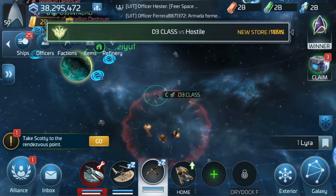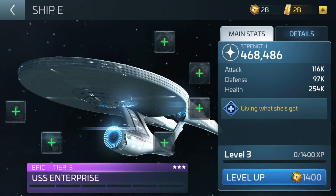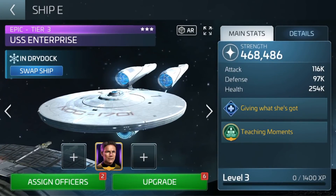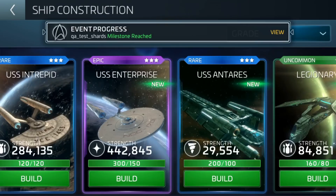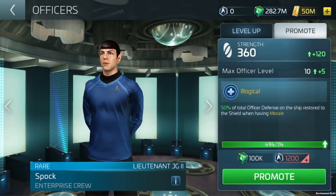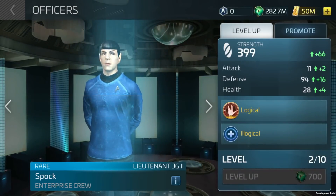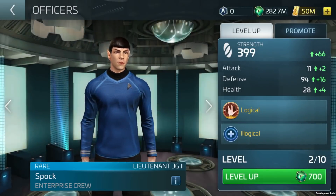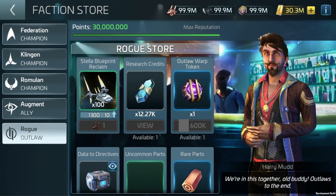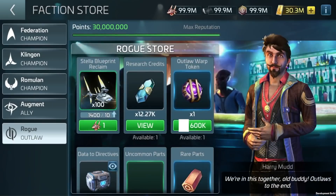You can unlock ship models and upgrade their equipment to find the perfect balance of power. These ships include iconic models like the Enterprise D, the USS Discovery, and the Klingon D4 class. You can unlock iconic characters and pick your perfect crew to give your ship unique powers and combat ability — choose among Captain Kirk, Spock, and others. You can upgrade your space station to maximize resources and specialize your fleet with a wide range of research trees.